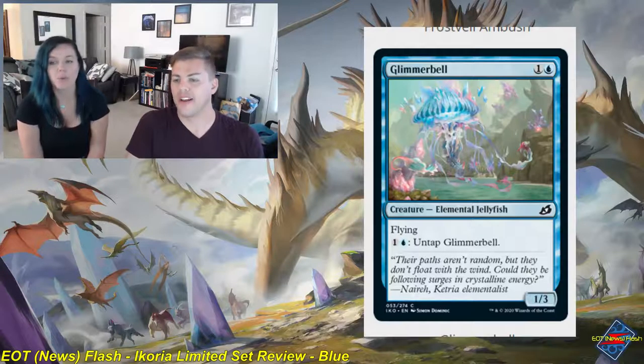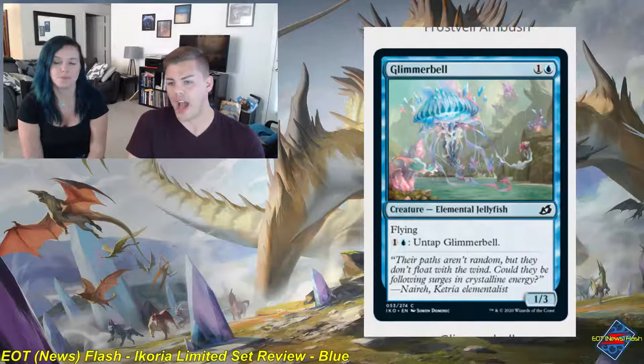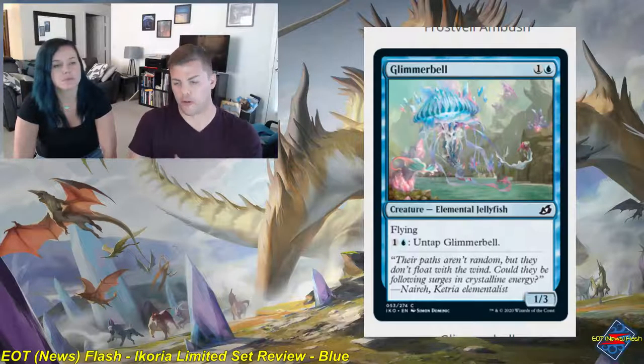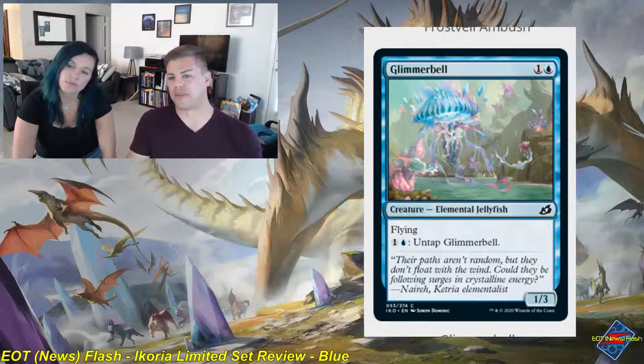Glimmerbell — one and a blue, creature, elemental jellyfish, common, a 1/3 with flying. You can pay one and a blue and untap it — giving it pseudo-vigilance. It's really boring. It's serviceable if you're up against a more aggressive deck, high toughness and low power can soak up damage in the early turns before you get your bigger stuff online. It's a 1.5 for me — this thing is not very impressive at all.